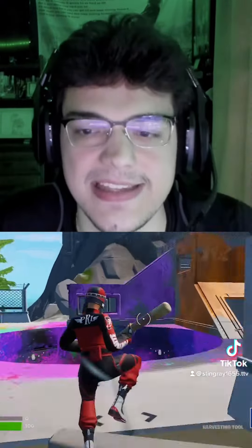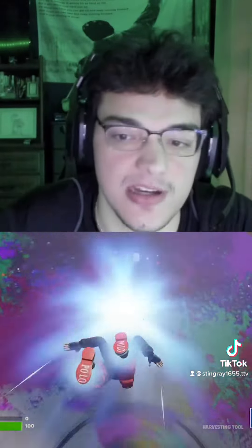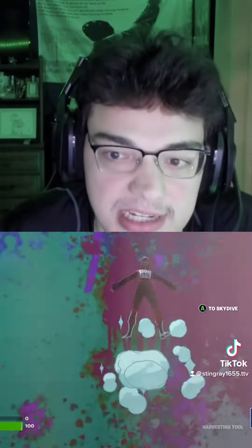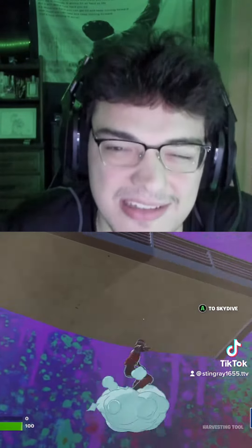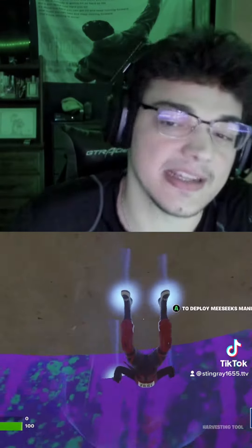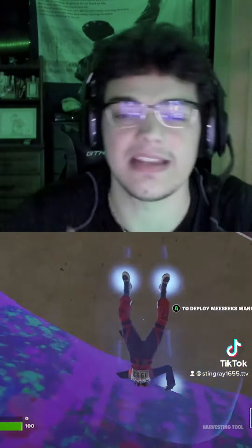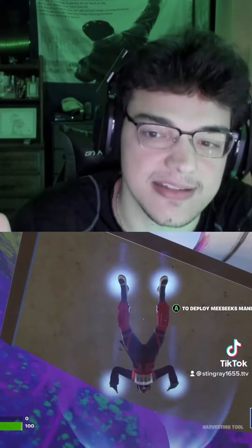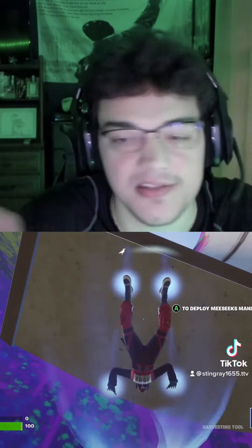One of my favorite spots that they've kept in the game for way too long is over at Rave Cave — the two vents you can sit underneath. There's very little that anyone can do to get you out of here. With goo guns now they can loft them down there and get you, but it's really, really hard still. Sometimes grenades work, but you can literally sit down here forever.